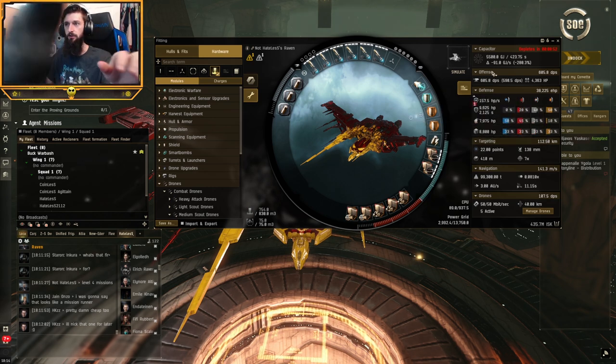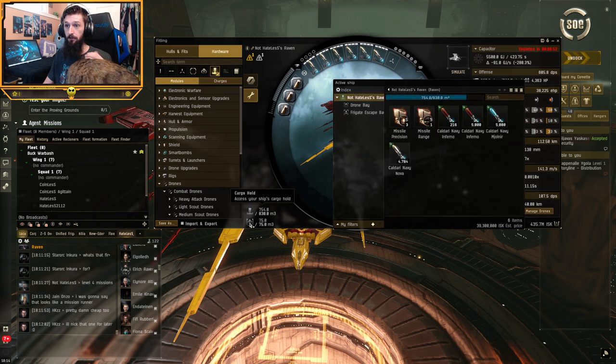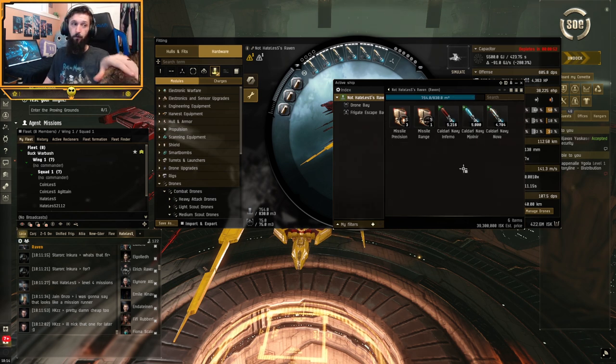With my current skills, the cap recharger and cap battery provide a similar result, and I prefer faster recharge over longer duration. If you prefer more duration or additional cap, it's probably better to have the battery. But I prefer faster recharge because when you accidentally go under, it comes back up faster. We have two missile guidance computers, three ballistics control systems, two missile guidance enhancers, and three capacity control circuits - all tier one rigs to keep things cheap and easy.